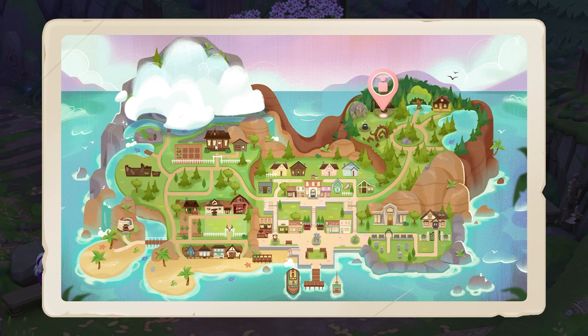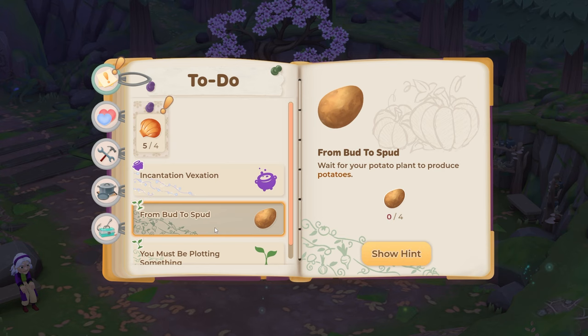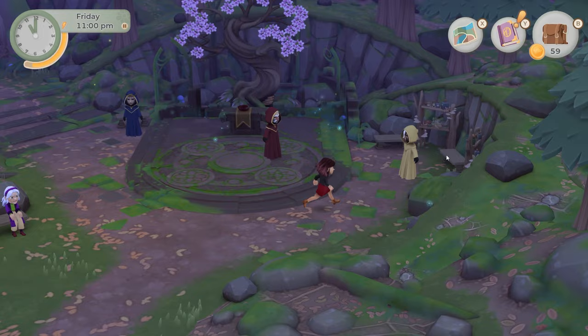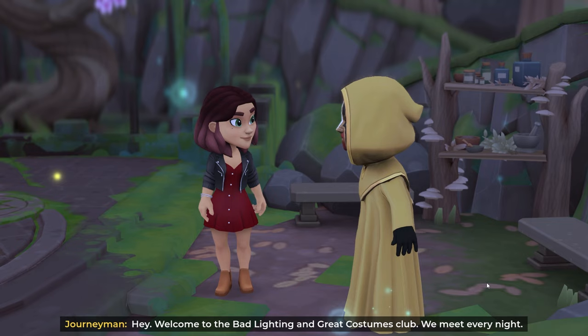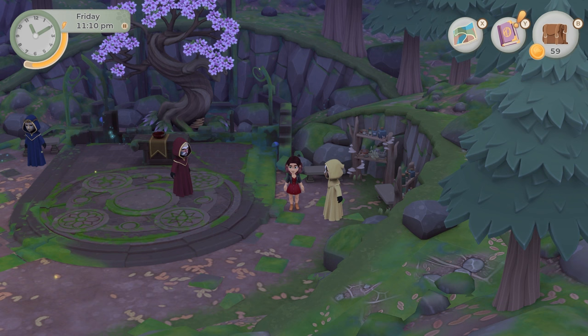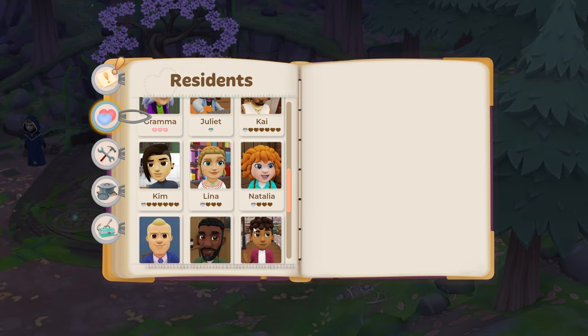The only area we now don't have access to is the bridge we need to fix above the farm. I can hand in my shells, I need to make some paper, the potatoes will be ready tomorrow, and I need to continue building the garden beds. That's fine. Hey — welcome to the bad lighting and great costumes club; we meet every night. I have a suspicion about who that might be — Parker? I don't know.